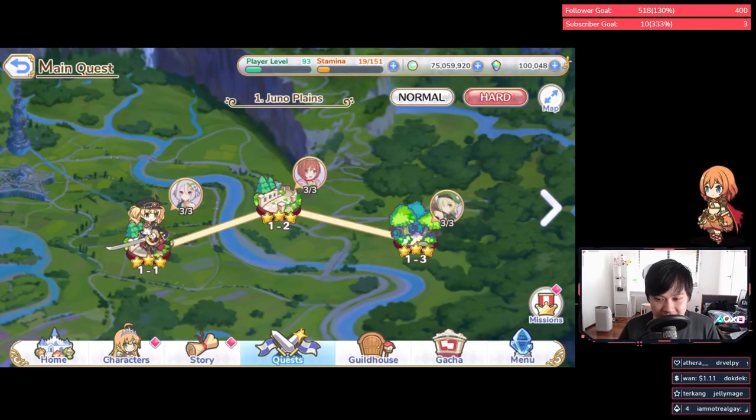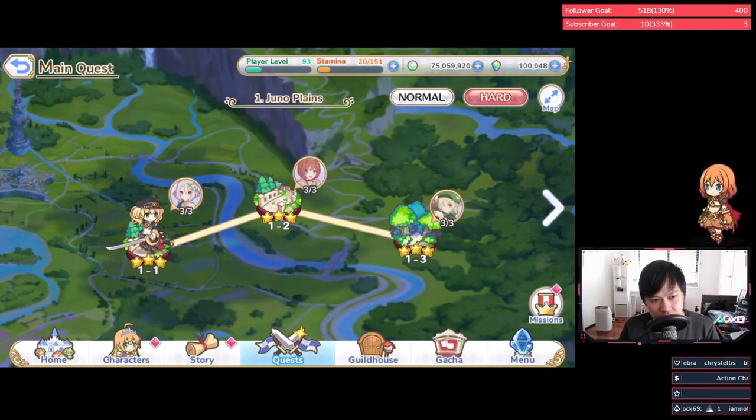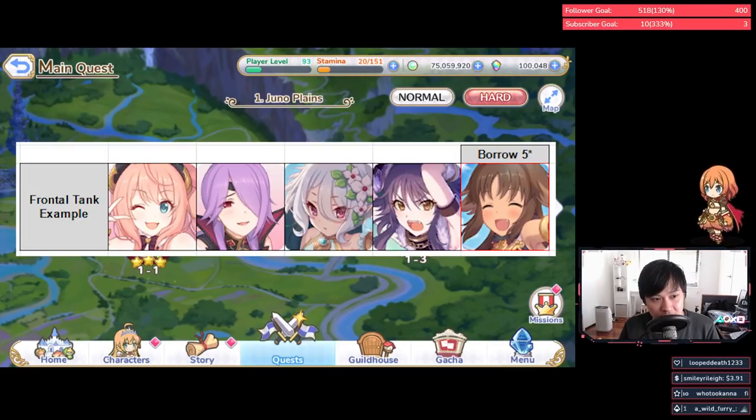Kokoro shards are really valuable, so at the very least everybody should have her at three stars. If you already have her at three stars, the next possible step is four stars. The reason for a four-star Kokoro is so that you can use the Mitsuki comp or the Kokoro-Mitsuki-Susana comp in clan battle versus Wyvern, and you can Kokoro-swap into tanking Wyvern.